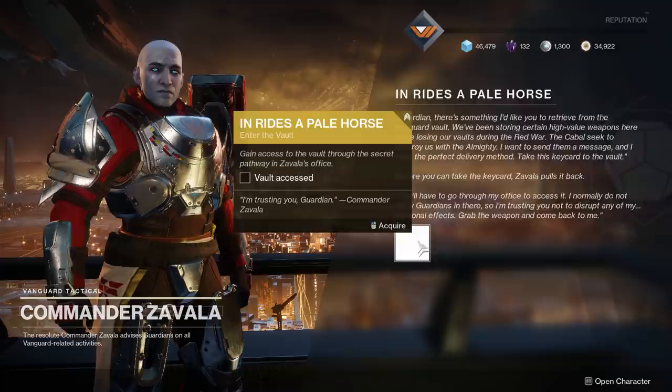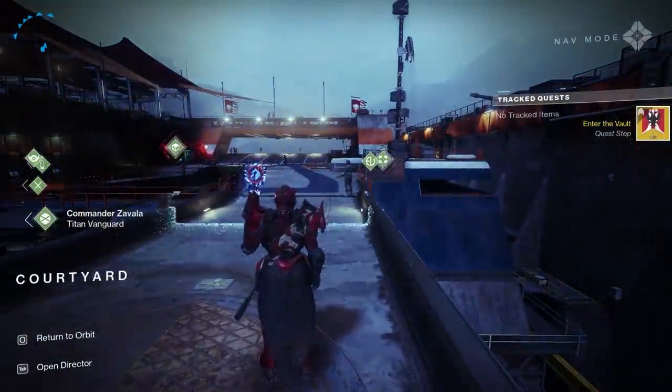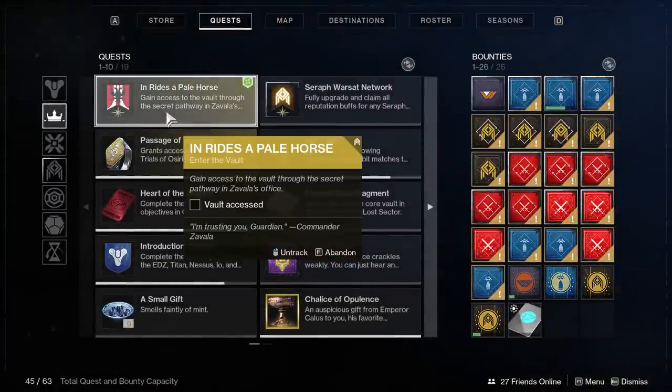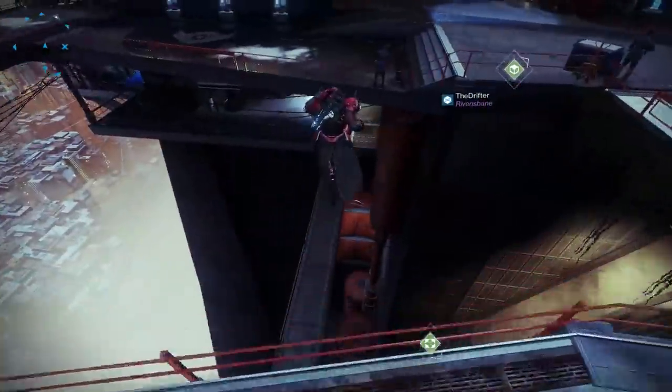You want to go ahead and do these quest steps because it brings you all the way to the final step. So first up, to get started on this quest, you're going to load up to the Tower and give Zavala a visit. Zavala will then give you the exotic quest for Fourth Horseman, and then you've got to find his office.